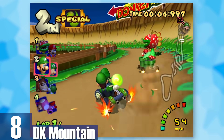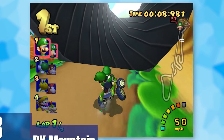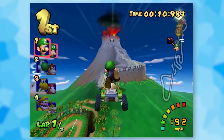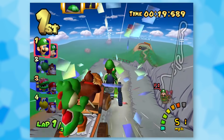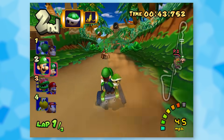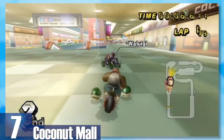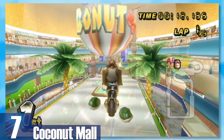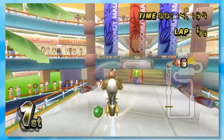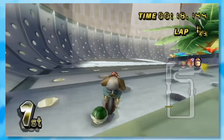8: DK Mountain. This is the first of many mountain-themed tracks and DK Mountain really hits it out of the park. You start by blasting through a barrel, then careen down a volcano mountain while avoiding large boulders and cracks in the road — very hectic yet fantastic. 7: Coconut Mall. This track literally recreates a mall. You're able to drive up the escalators, through the stores as a shortcut, and you even navigate a parking area where drivers don't watch where they're going when backing up.